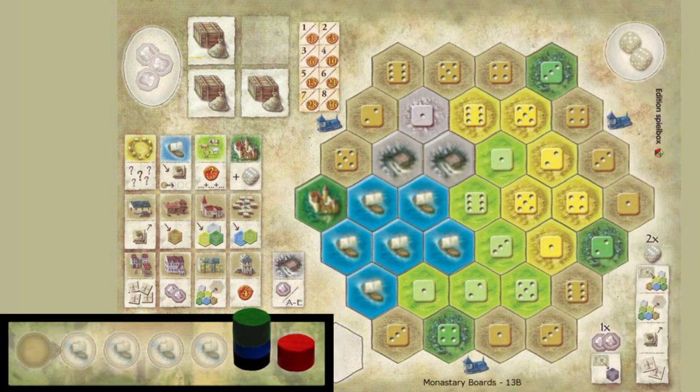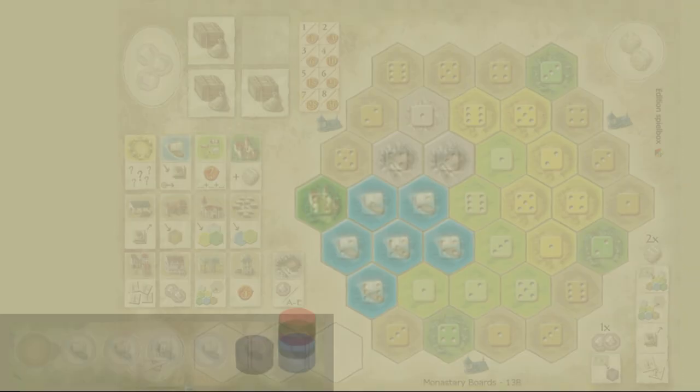Once you place your sixth boat tile, you will never again have the opportunity to seize the lead. This means it's beneficial to build your last boat early in the game, giving yourself several turns before your opponents can catch up, or waiting until after a few other players have placed their last boat, so you can go to the end of the game near the front of the turn order.